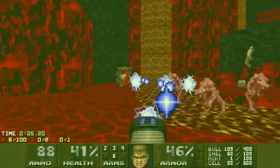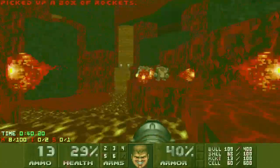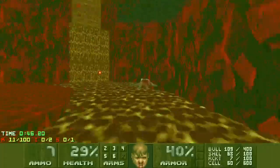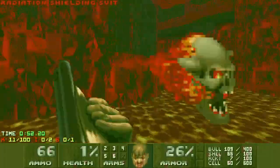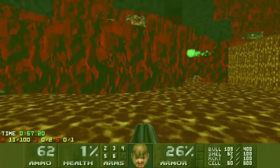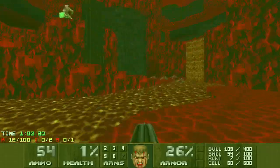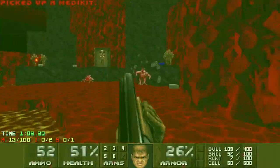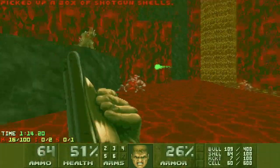I'm going to pick up the SSG that raises the stairs out of there. I just want to get rid of that. Get the lone lost soul. Try and deal with this guy without wasting too many rockets, because I want them for the next fight. I don't actually have very many.